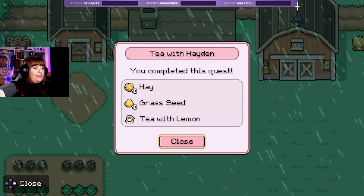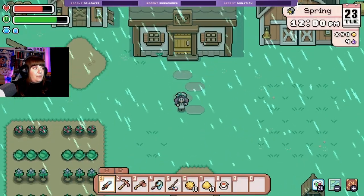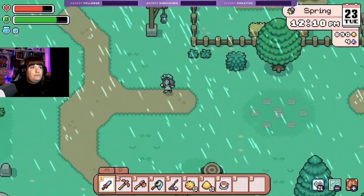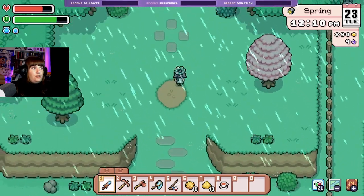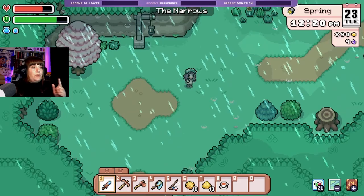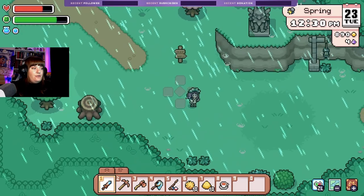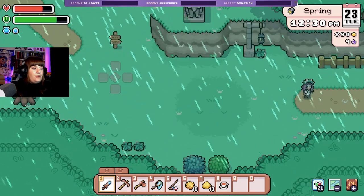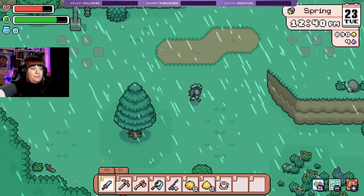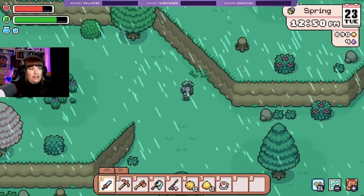We got hay, grass seed, and tea with lemon — a hot cup of black tea with a squeeze of lemon juice and a pinch of sugar. Nice! So next I think I should have checked what I have at home that we can put into the thing in the mines, but I just want to head into town to boost up my energy. Am I heading towards town? Yes, I am.